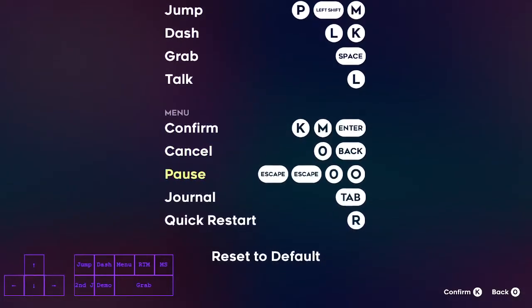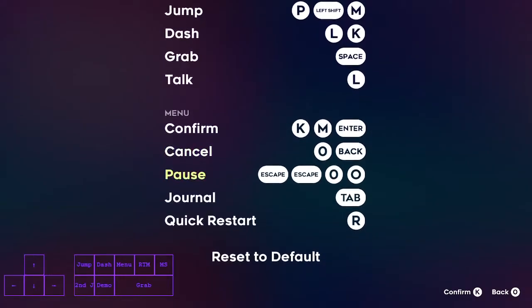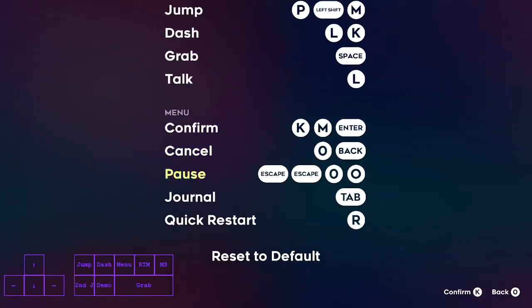Then you need the pause and cancel key, so you bind both to the same key. You need to do that with the save files which are in Steam — steamapps etc — and you just bind it in there.